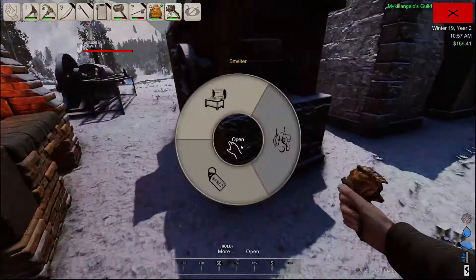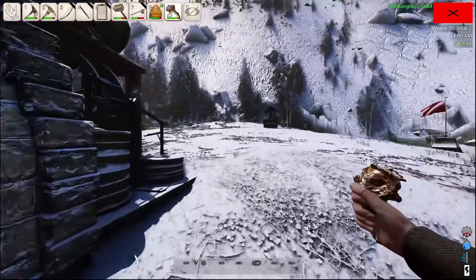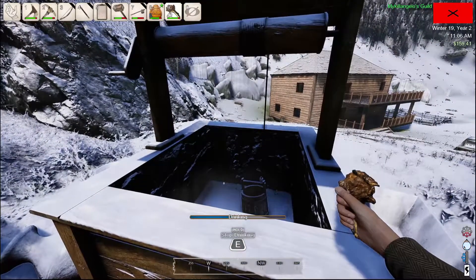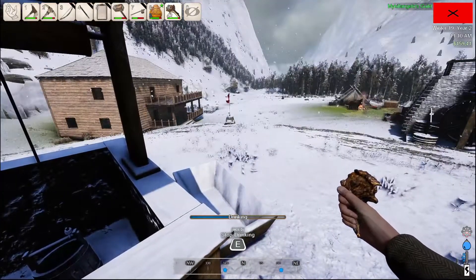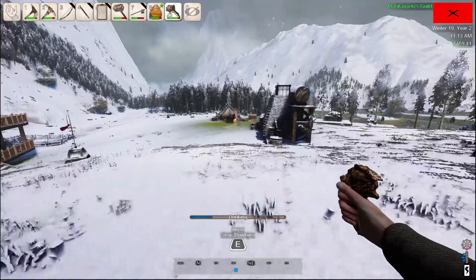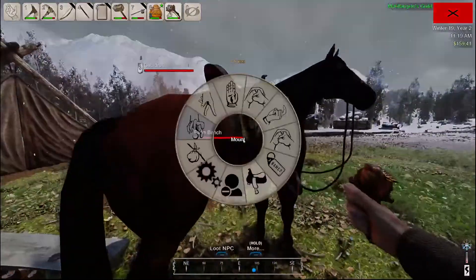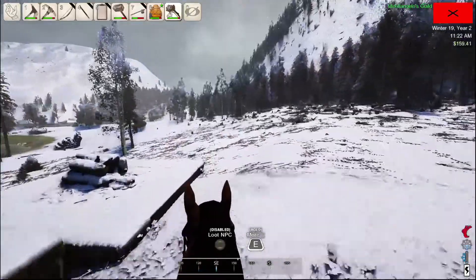Let's get something to drink first and eat. I don't have anything to smelt. Maybe when we're out we'll grab some more copper. Alright, the dark gun's already on there so let's go see if we can find an animal. I think there's copper over this way too, so maybe we'll grab some copper.